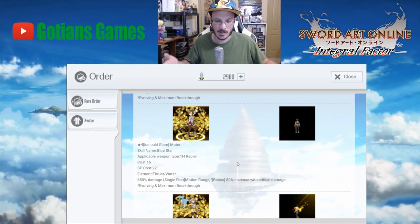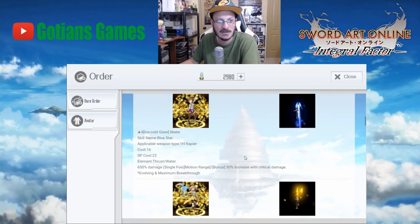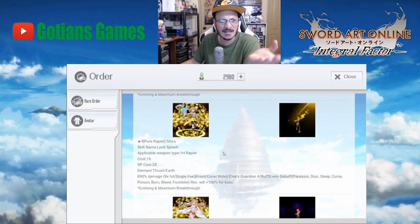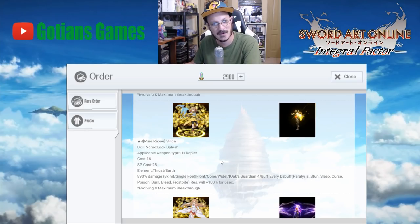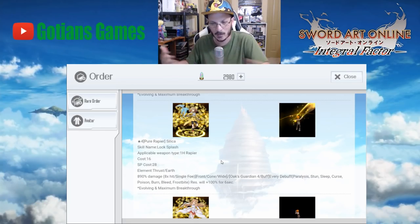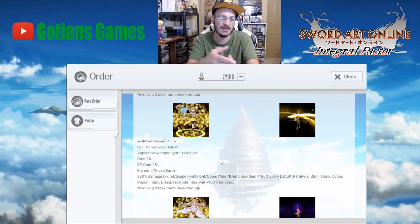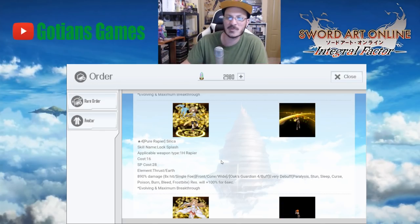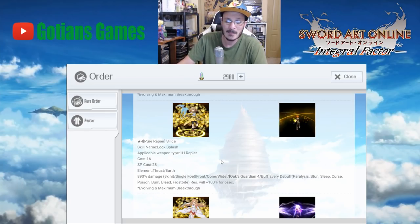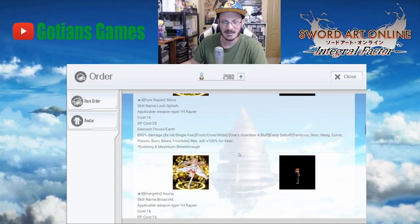So if your critical damage normally would have been 100 damage, you're now doing 150 — that much more damage output, and that's what makes that ability actually useful. The Silica here is a high damage single target unit and it's earth type. She gives you more resistance to ailments — every debuff, paralysis, stun, sleep, curse, poison, burn, bleed, and frostbite resistance will be plus 100% for six seconds. That's actually really broken, meaning you won't be able to be debuffed when you use this ability for those six seconds.